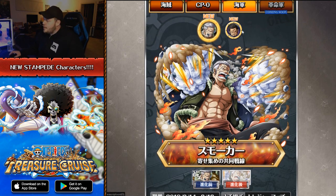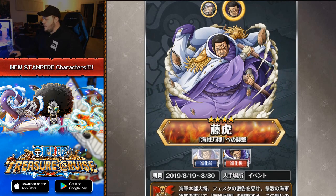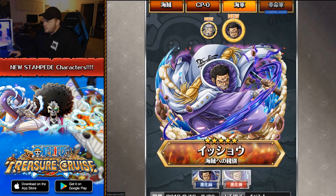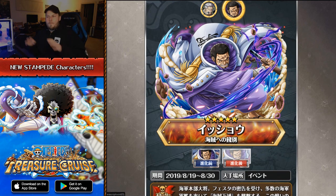Along with this, obviously the artwork looks great. There's a brand new Fujitora here. As of right now, we don't know where you get this Fujitora from. But I've got to say, this artwork looks so, so good. The shading looks so good here. I like the purple glow around him as well. I think this artwork is one of the best looking Fujitora artworks in the entire game. But we don't know what this Fujitora is going to be for.